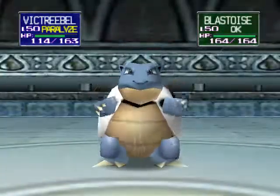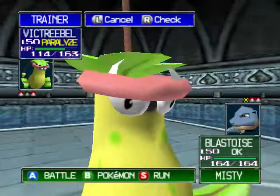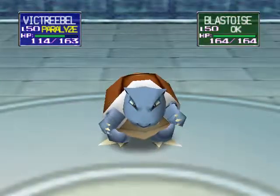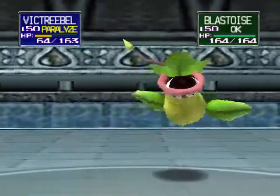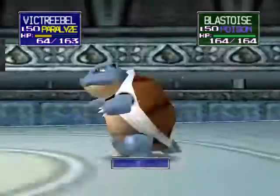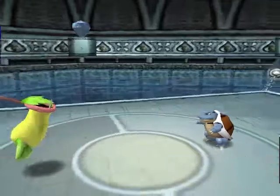Now we have to deal with Blastoise. With Blastoise I'm actually going to use Poison - that way it'll be taking damage over time. Hopefully I will survive through this Seismic Toss. And now Blastoise is poisoned.